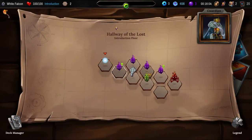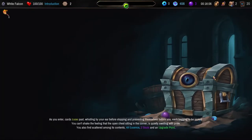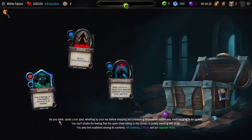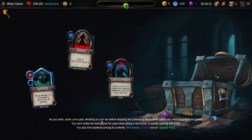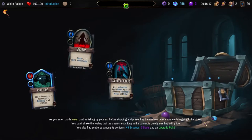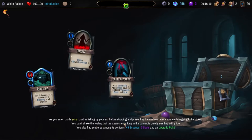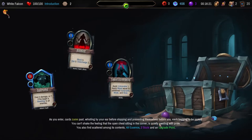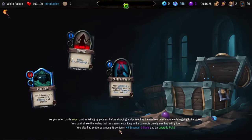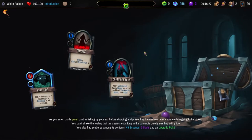As you enter, cards zoom past, whistling by your ear before stopping and presenting themselves before you, each begging to be picked. You can't shake the feeling that the chest sitting in the corner is quietly swelling with pride. You also find scattered among its contents: falling out essence, two souls, and an upgrade point.